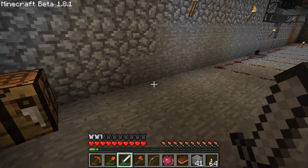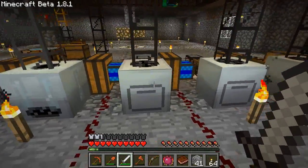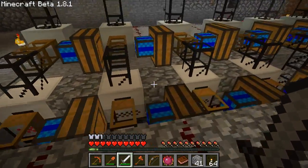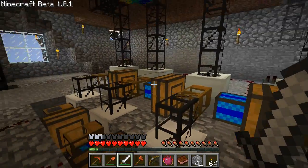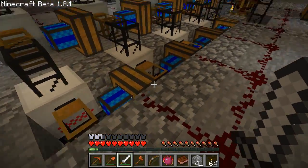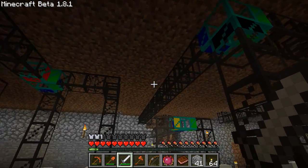I've moved everything around and it looks a lot more organized. We've got four macerators together, and each macerator feeds into its own furnace, which are set in the floor. Everything is independently powered by my solar system, just with cables running underground.